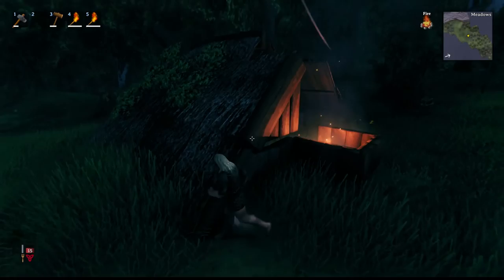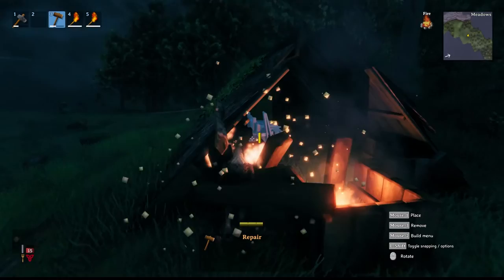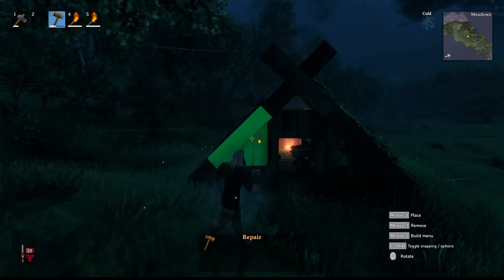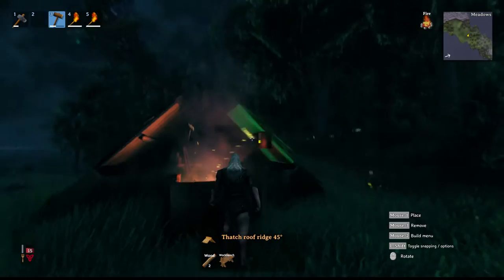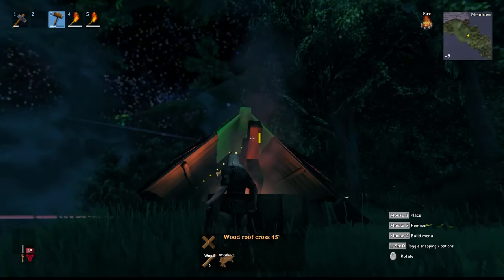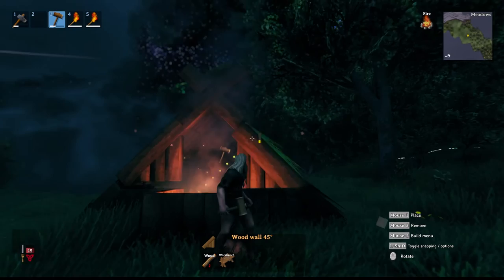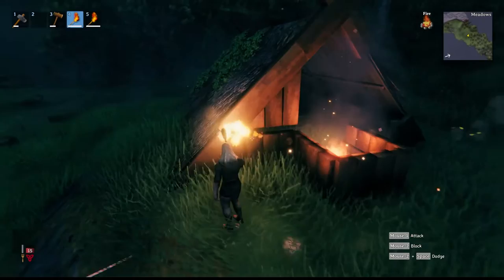That is super strange - it's not connecting. Maybe it's because pieces are broken. To rotate building pieces, just scroll the mouse wheel. Going to put a thatch roof up here. We're out of wood, but that's alright - we have the fire, so I'm going to cut down one more tree.